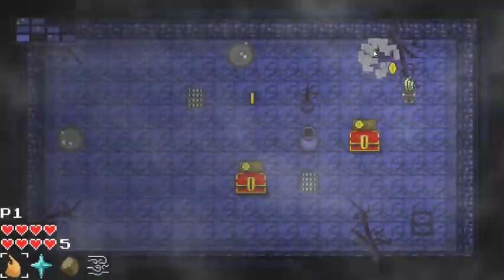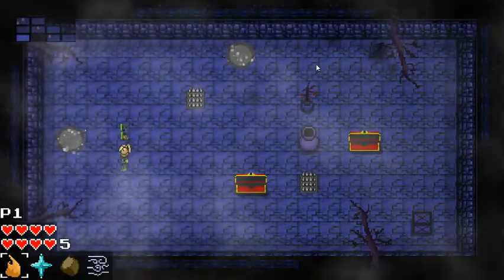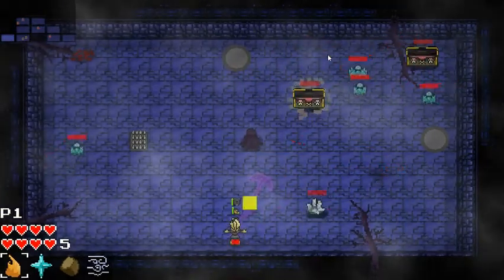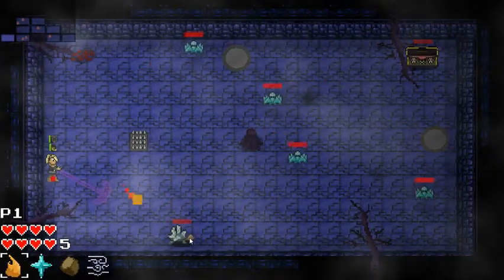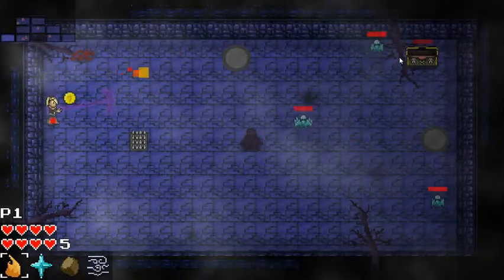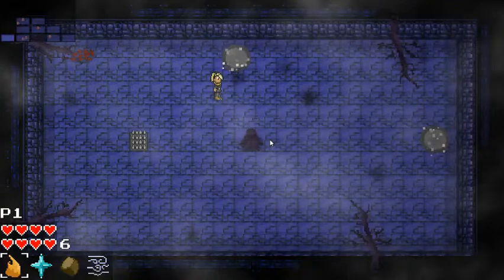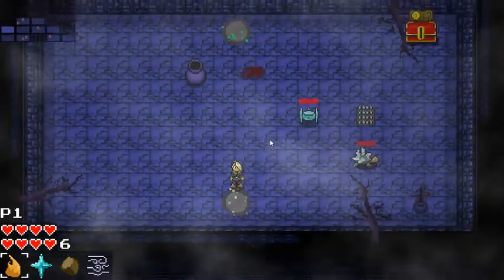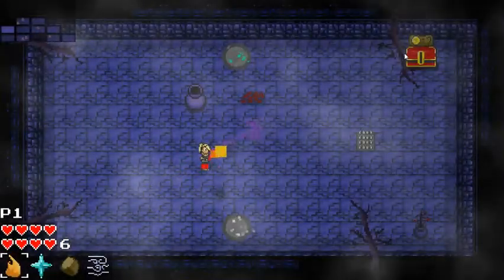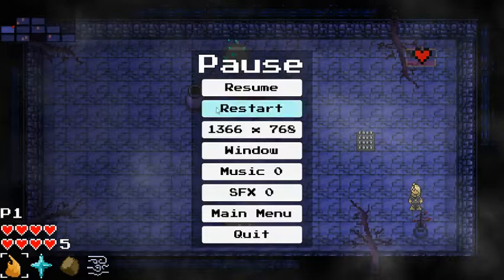I wonder if there's like a permanent buff that you get from stuff like this. Okay, let's go. Yeah, I can simply aim at the other side of the room — that's a bit too easy. Okay, that's the way to the next area. Is there a way to explore the rest of the map?